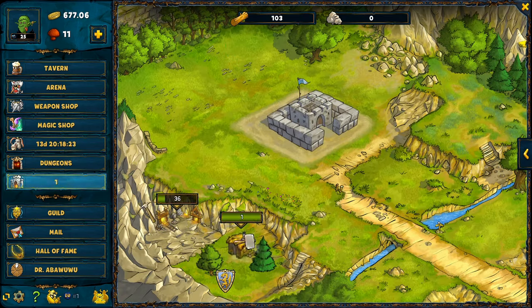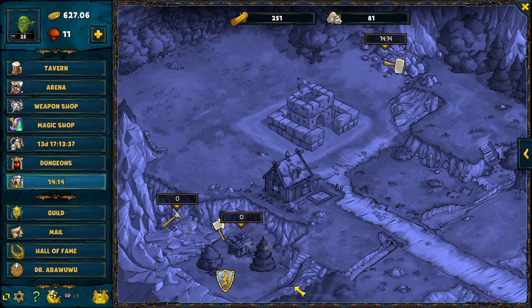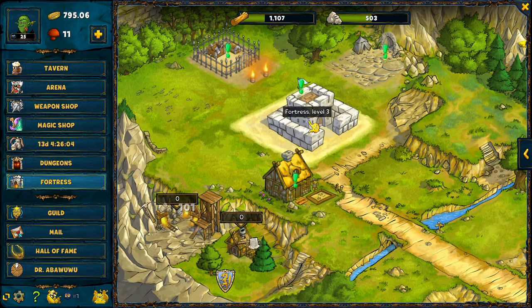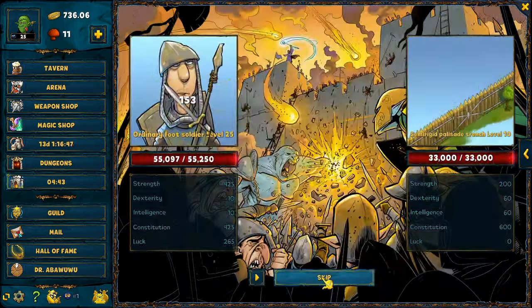In this video I am going to show you guys how to dominate the fortress game in Shakes and Fidget. The fortress is unlocked at level 25 and it is very important because of a variety of reasons.